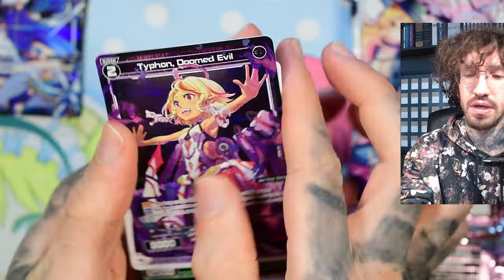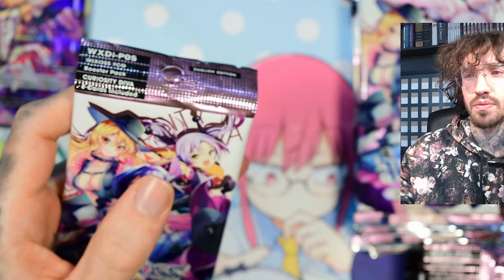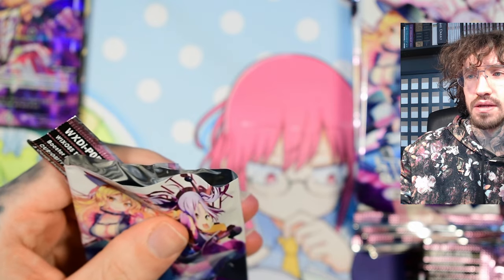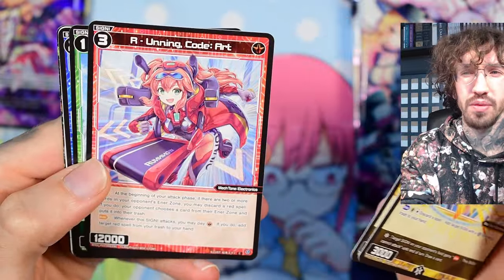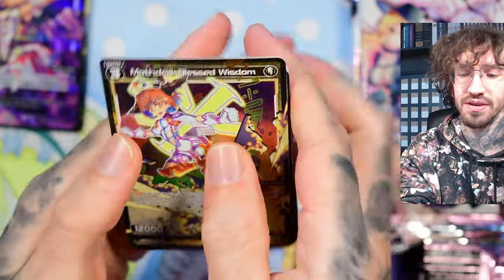There should be like one secret rare per box — at some point they changed the guaranteed hit, so it's either a secret rare or an LR, which would be my favorite. It's a little confusing. I remember on TCGPlayer when I want to select the secret rares it's not really showing me all of them, only showing me one. Maybe I'm just not smart enough to navigate TCGPlayer.